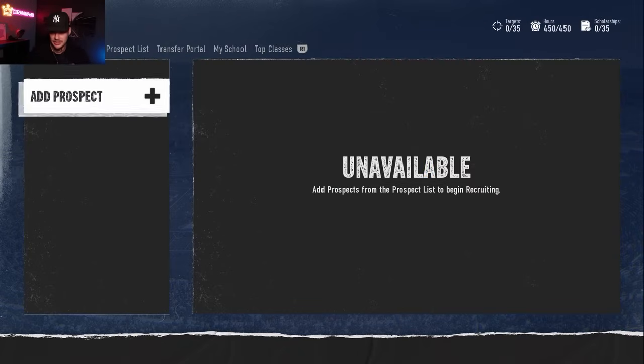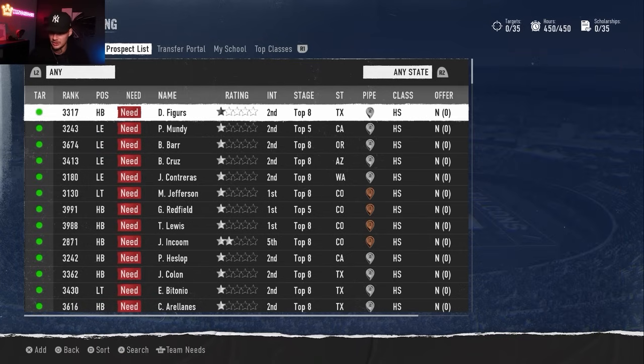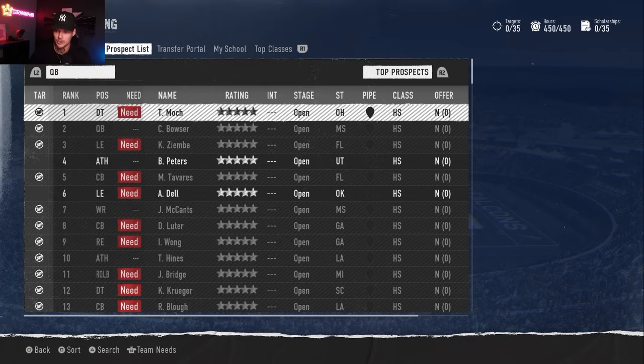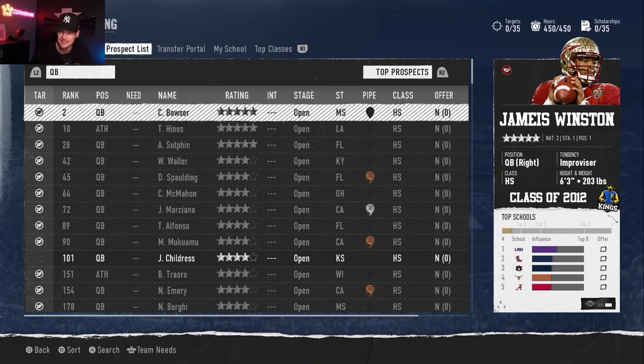That's some of the best players in the country. Now let me get deeper into how the recruiting goes. I'll only touch on this at the start of each video - basically I find the player in the recruiting class that matches up best with the real life prospect, assign him that guy, and once he signs I can go in and change his name, height, weight, and gear to make him look more like the real player. For Jameis Winston, the best fit is a five-star quarterback who is the number two player nationally, from a similar area of the country, with an improviser archetype.